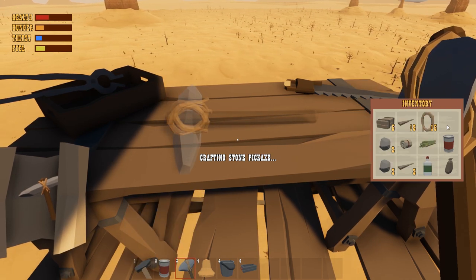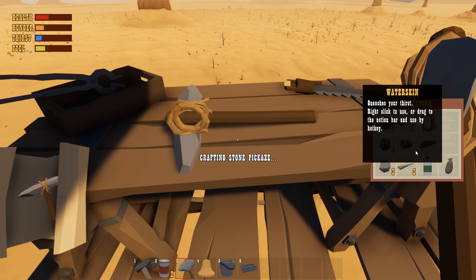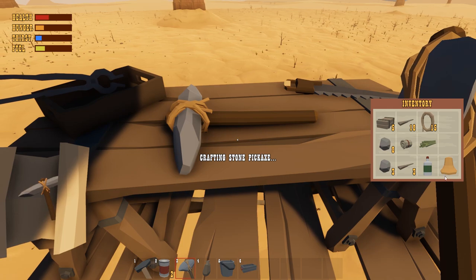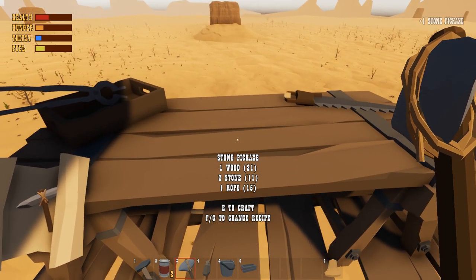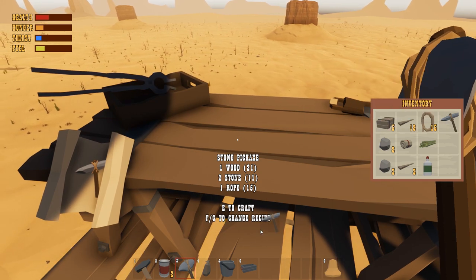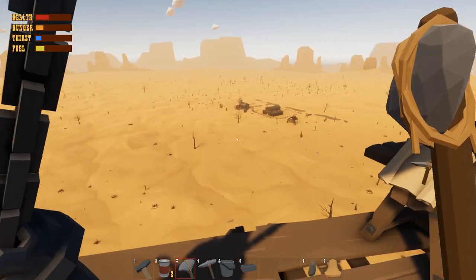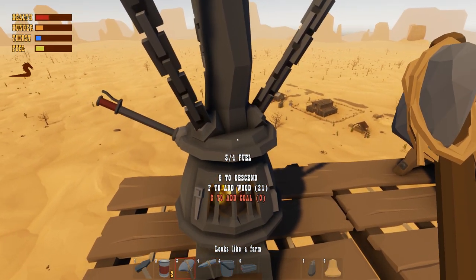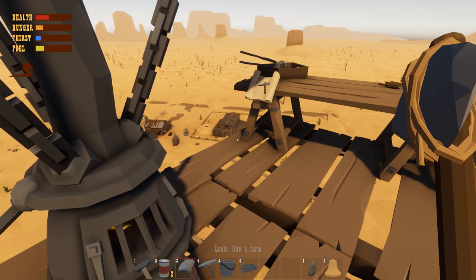Putting things on my hotbar also takes them out of my inventory. Get the water skin in here. So there's the pickaxe. Are we feeling a bit thirsty? A little bit. More houses — perfect. Let's drop. Stop, drop, and roll. Down we go.